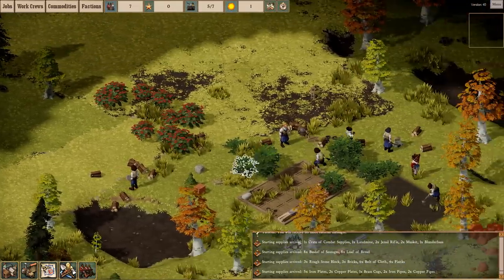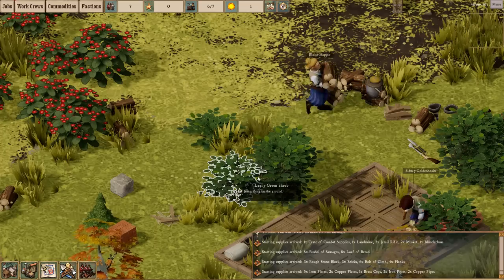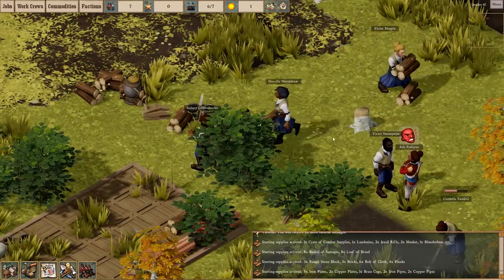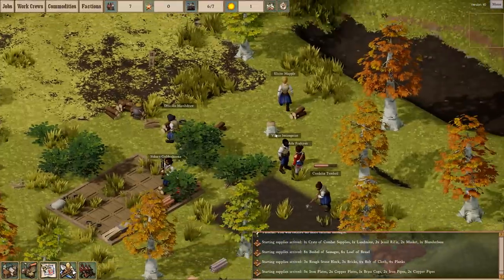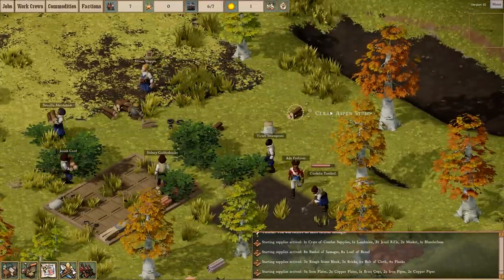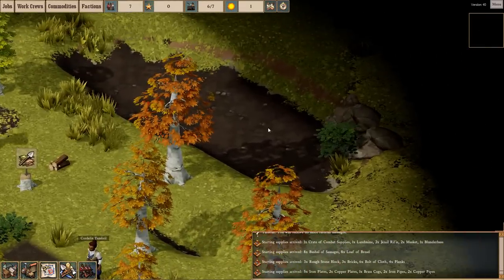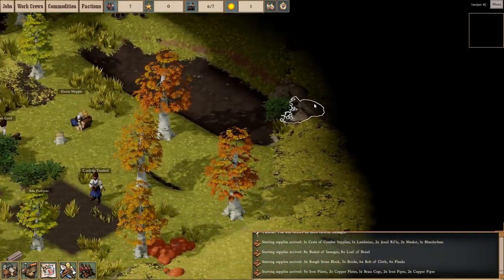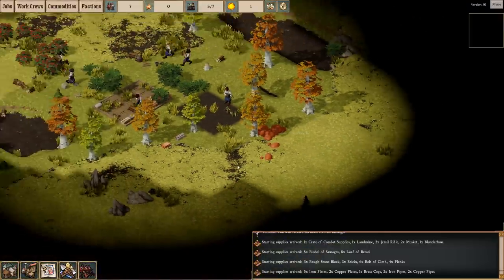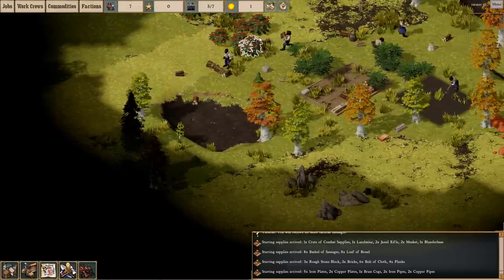We have some berry bushes over here. Unlike Dwarf Fortress, some of these shrubs are just generic ones — you can clear them out, but they don't necessarily give you anything. Moving around the map, there's a few other things lying about. Looks like there are some lowered parts of the terrain, some rocks over here for stone, and some clay over here. As we explore the map, we can find more things littered about.